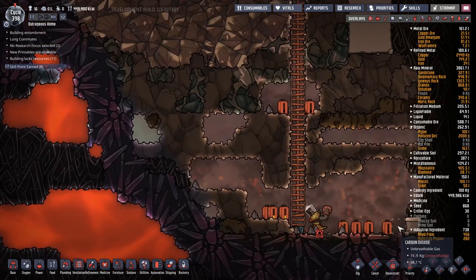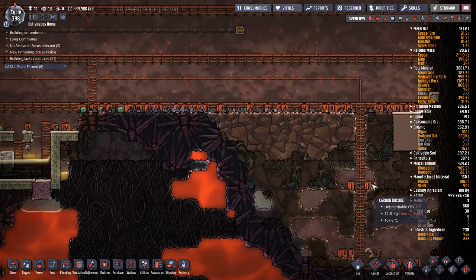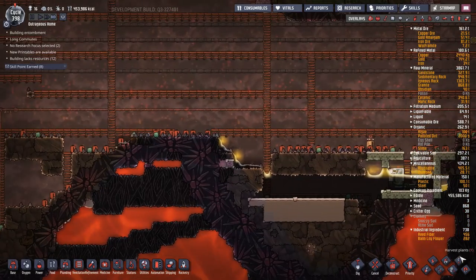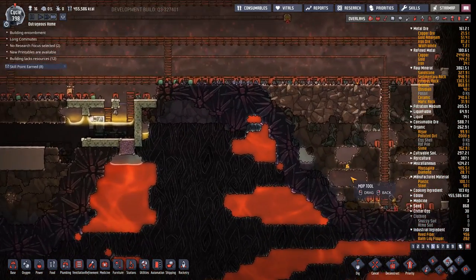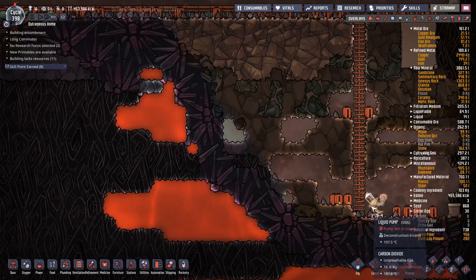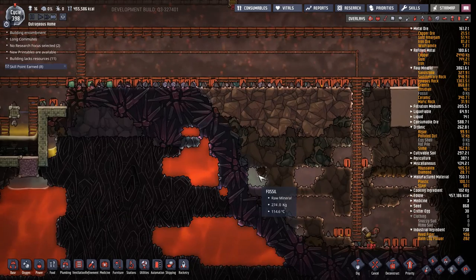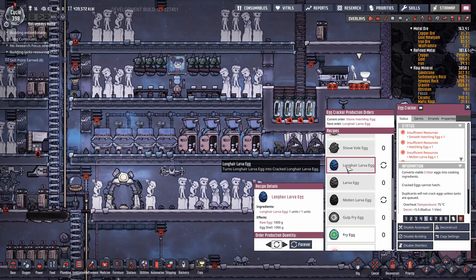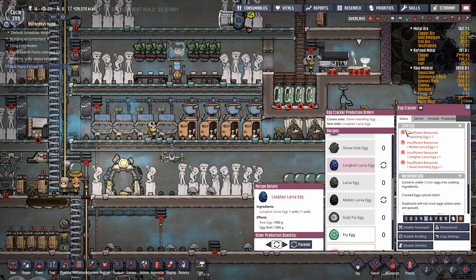The oil over here is all gone, so I want to remove all the crude oil bottles lying around — I don't want any touching hot abyssalite and flashing to sour gas. There's also mess over here and over here. I'll queue up commands to get rid of all of this, strip out the power wires, cabling, piping, and the pump — I want that steel back. I've also accumulated a long-haired larva egg; I'm going to crack them all despite their extreme rarity — they consume oxygen and I don't want them interfering with ranching.